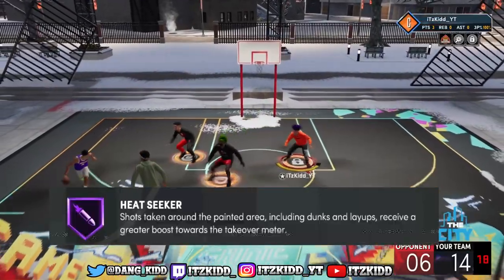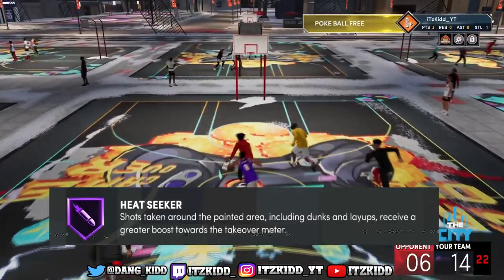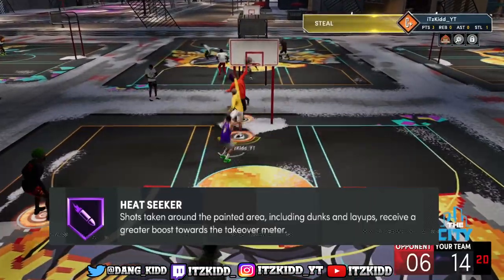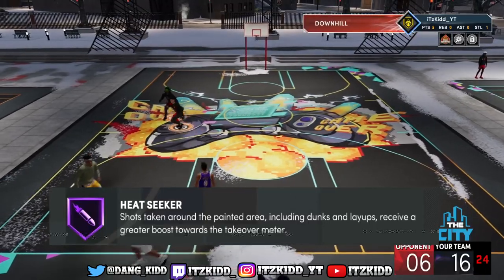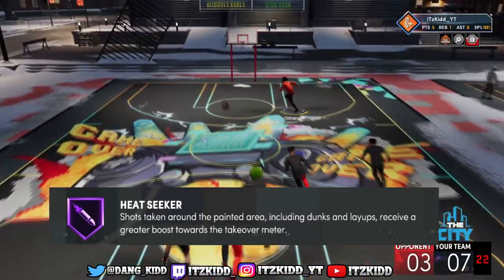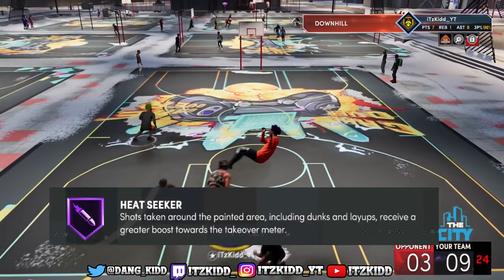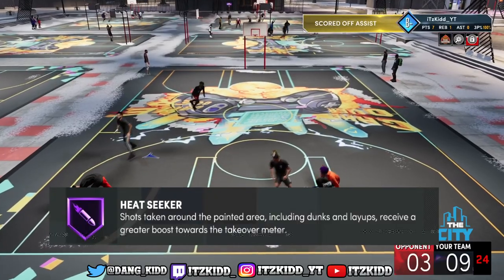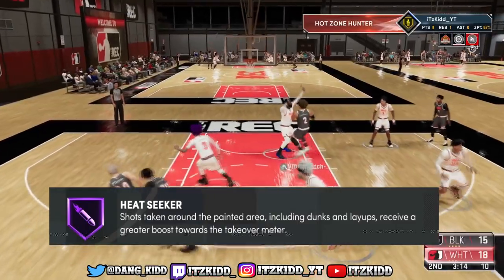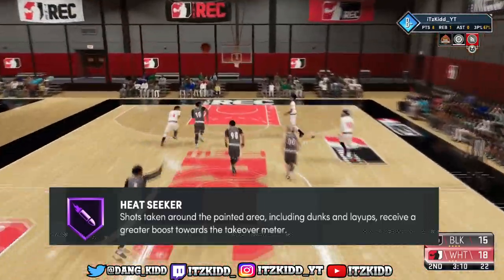For all of you slashers out there — rim runners or dunkers or whatever you want to call yourself — there's a badge out there for you too, and it's called the Heat Seeker badge. With the Heat Seeker badge, literally every single time you score a basket in the paint — whether it's a dunk, a layup, or anything like that — you will get a boost to your takeover meter. So if you finish a lot around the rim, that is the perfect badge for you.